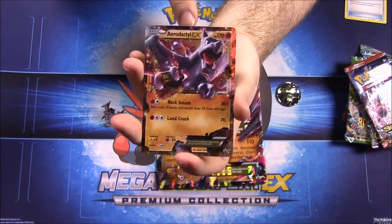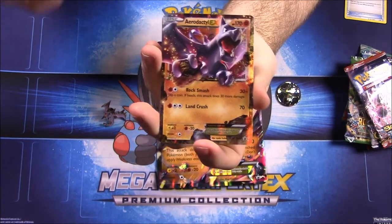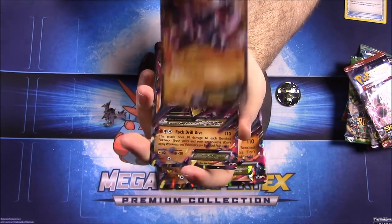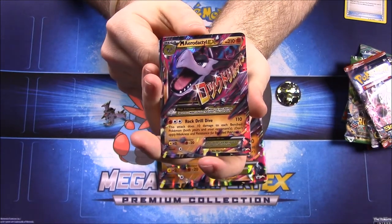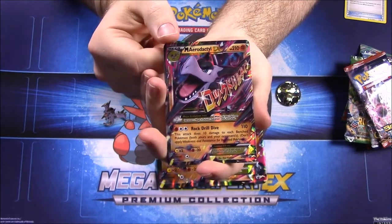It looks super cool. I don't think I've ever had any Aerodactyls besides the old original one, so this is really cool. Then we have the Mega version — Mega Aerodactyl EX with 210 HP and the move Rock Drill Dive, hitting for 110.